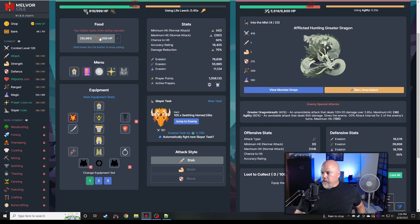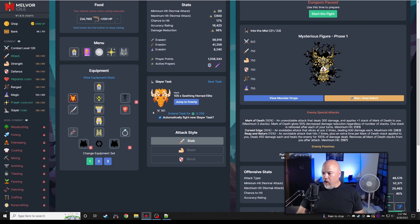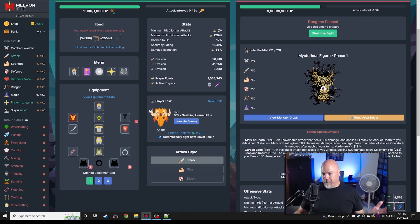I would not normally have been attempting this at this moment — I would normally be attempting this after I had all the terran god gear, all the glacier god gear, and all of the other god gear. But this is a yellow run so let's get it done. Here we are at the mysterious figure — this is the melee portion. I've got damage reduction and protect melee on. We're going to try to defeat this thing. The reap and return mechanic and all the stacks that build up is what's going to hurt.